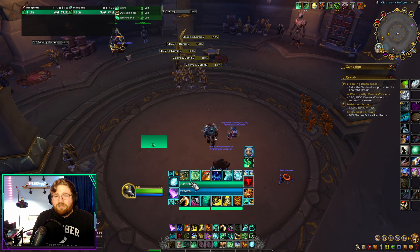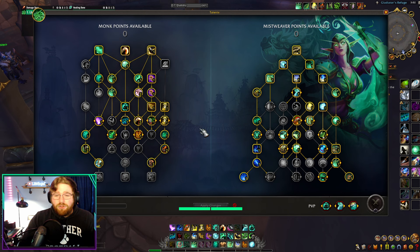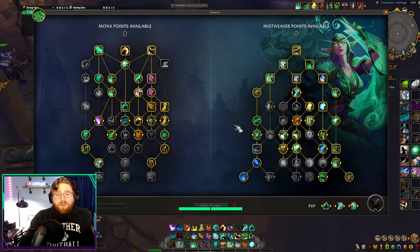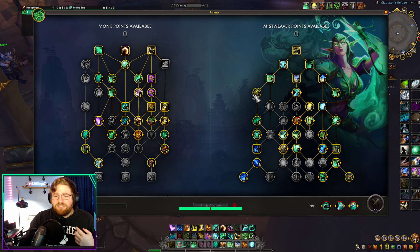Without further ado, let me show you guys what the build is. It might look familiar to you, whichever side of the Mistweaver playstyle you're on. That's because it literally is a hybrid of the two. All I've done is taken the traditional Fistweaving, the traditional Mistweaver way to do keys with Feiline Stomp, Ancient Teachings of the Monastery, and I have just changed two talents.